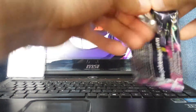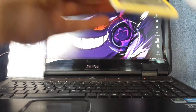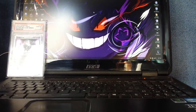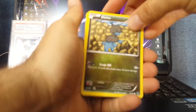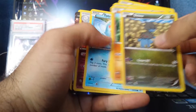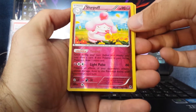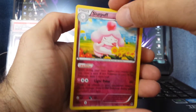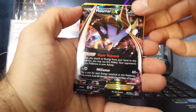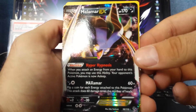So far this set has a lot more trainers than some of the other sets, so I'm hoping that's a good thing as some of those seem pretty playable — Double Colorless Energy and Special Energy. Next pack: got Slurpuff, Burst Hollow, and a Malmar EX. So that's the first EX of this case. It's a nice card, I'm going to sleeve that one.